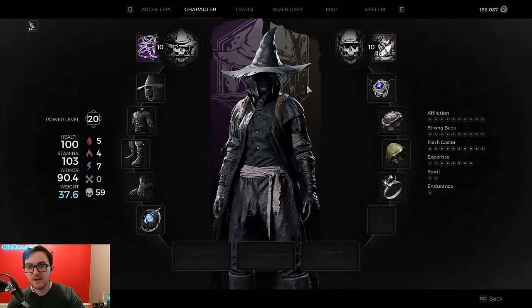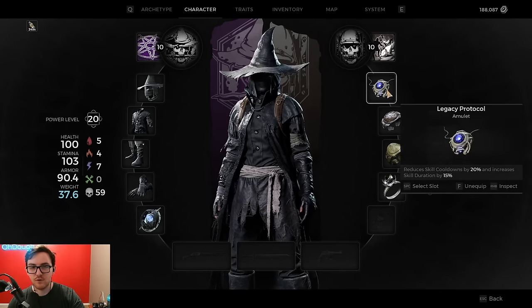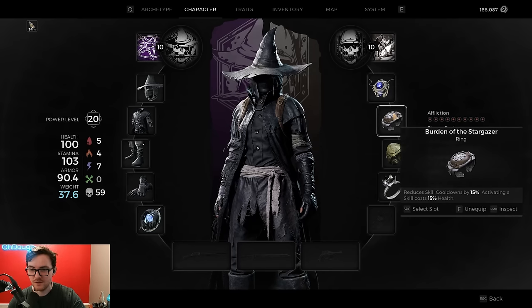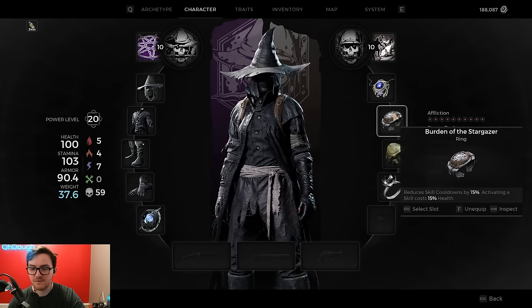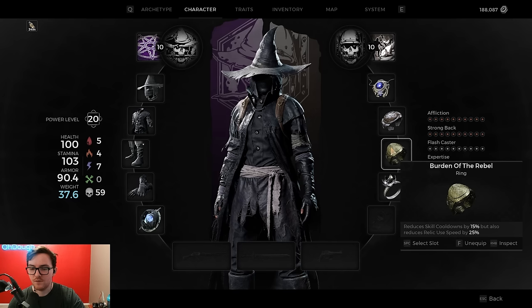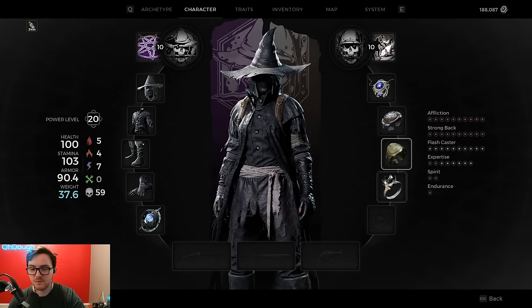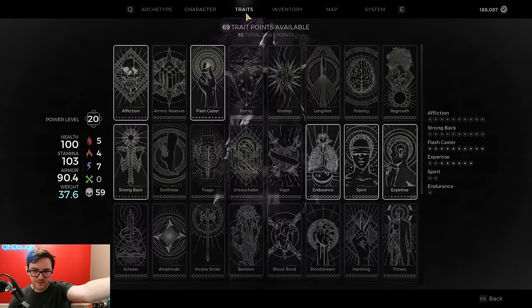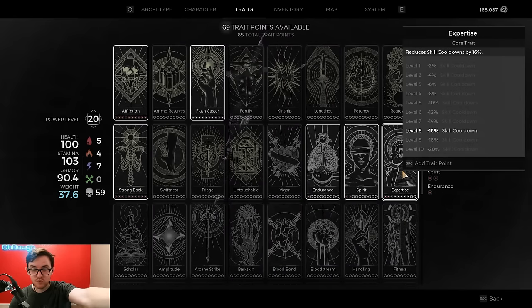For the gear to make this work, first you need Legacy Protocol, one of the newest amulets in the game, which gives you 20% skill cooldown reduction — found in Narud as a random item drop in a dungeon. Then we have Bird and Stargazer for an extra 15% cooldown reduction, Burden of the Rebel for an extra 15% cooldown reduction, and Black Pawn Stamp. We also have the Expertise trait, giving up to 20% skill cooldown reduction — I go for 16%.